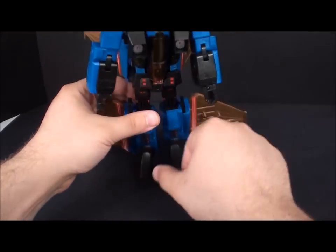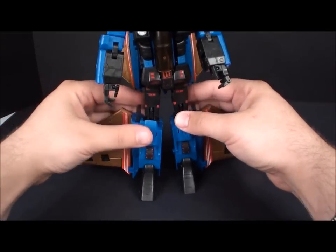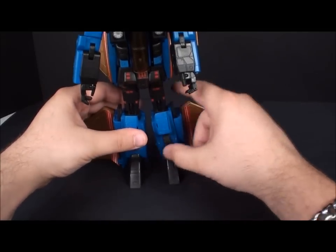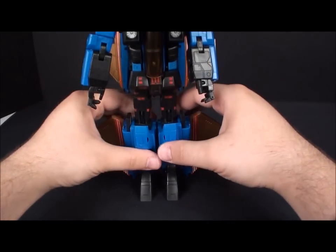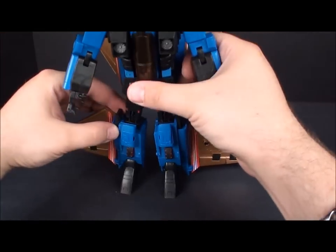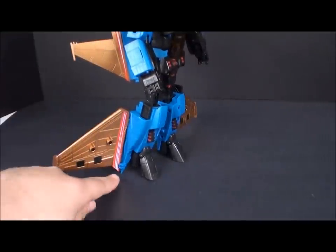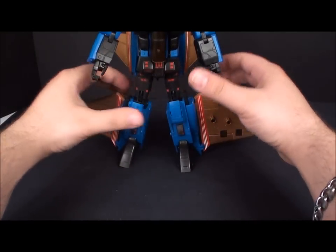Now we have the Seeker mold. He still has the problem with feet — this mold doesn't really like to stand. But fortunately, because of these leg pieces, once transformed you can actually push them down. When they're all the way up they're solid; all the way down they're solid; but halfway they're not quite so solid. By pushing them down he's no longer standing on the thruster but on a little peg, giving him a little more ability to stand than the regular Seeker.